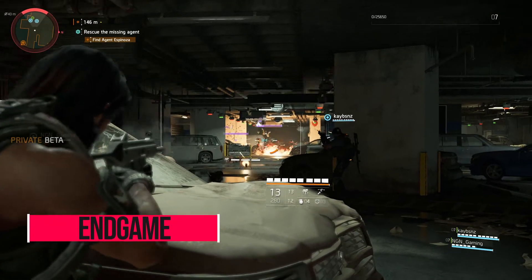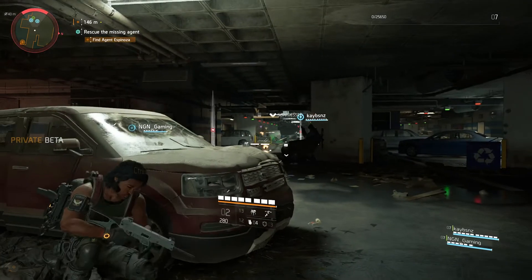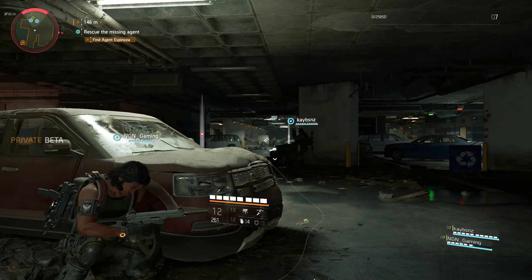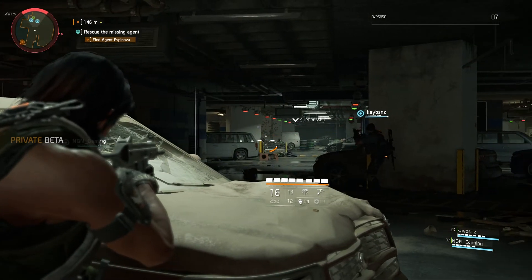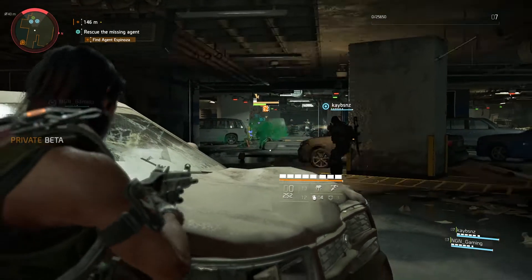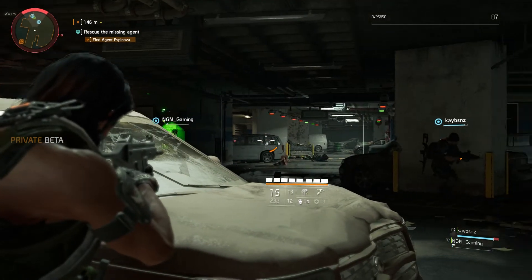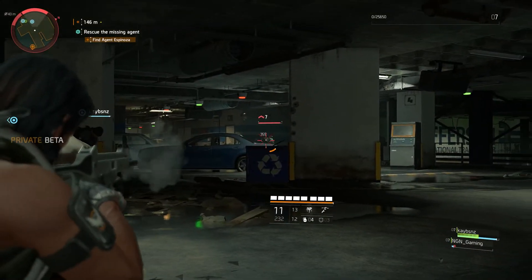End game is probably the most fun part of this beta and you'll want to get there as fast as possible. It gives you the ability to replay all available content as a level 30 character, try out all three specializations, collect and use some of the best gear and weapons available in the beta, and have a closer look at the new brand and gear sets in Division 2. The open beta will be very similar to the private beta — the first day or so you'll only play with your base character, which can get to level 7. To access end game content, you need to complete the Jefferson Trade Center mission first.